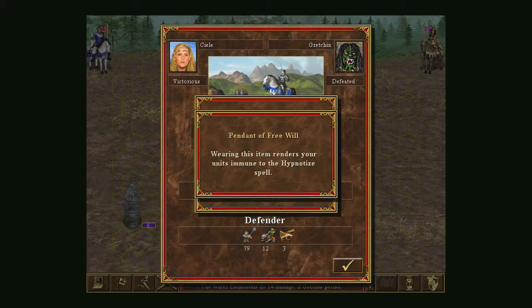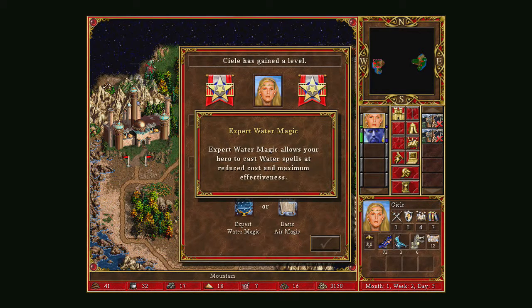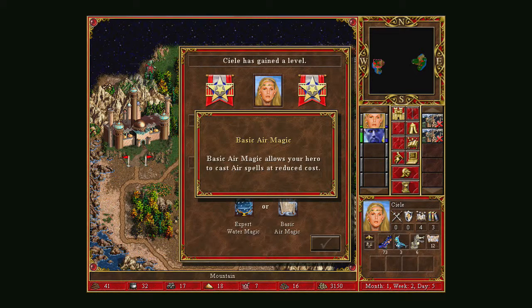Level up choice: ranged units immune to Hypnotize — very cool — or Expert Water Magic. Definitely Expert Water Magic. It's never worth getting Basic Air Magic when you can get Expert Water Magic instead.